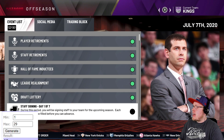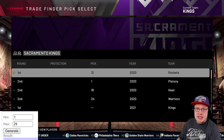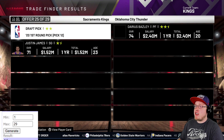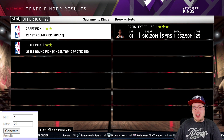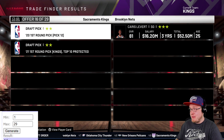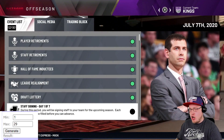The Sacramento Kings have the 12th pick. We generate trade number 16, and this one is starting to get juicy - it comes back as Caris LeVert. That is a big time game changer right there. The first few non-lottery picks weren't very exciting, but now we're cooking.